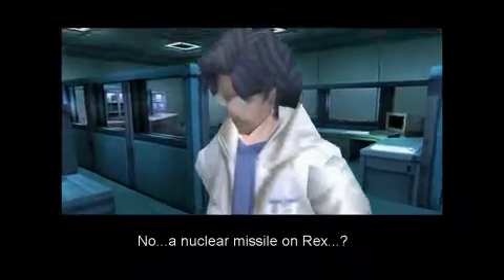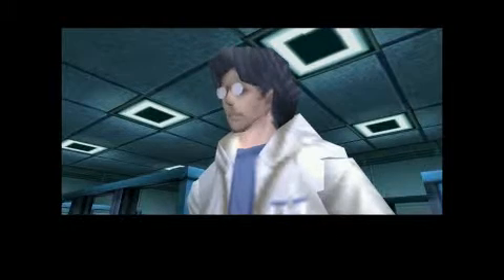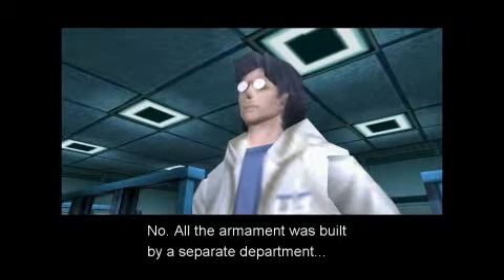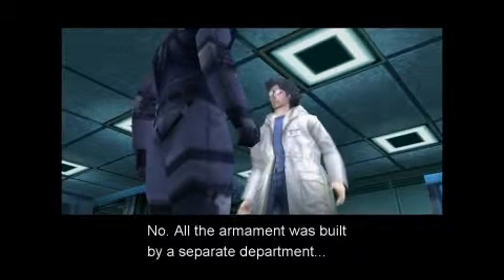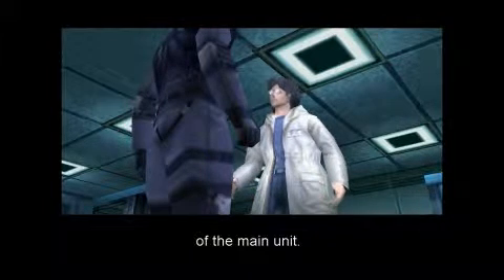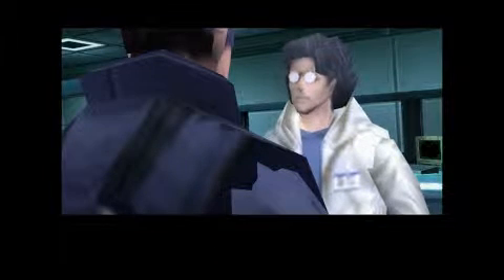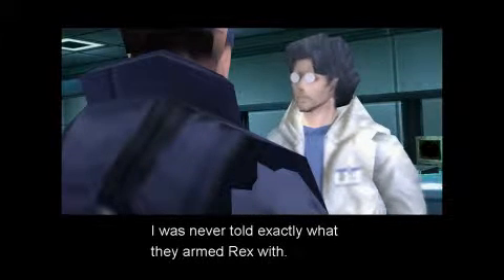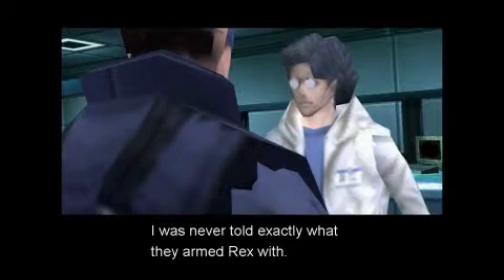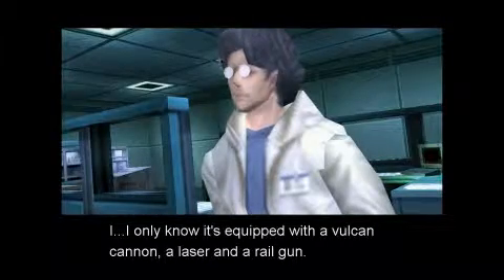No. A nuclear missile on Rex? So you really didn't know? No. All the armament was built by a separate department, and the President personally supervised the final assembly of the main unit. President Baker? Yeah. I was never told exactly what they armed Rex with. I only know it's equipped with a Vulcan cannon, a laser, and a railgun.